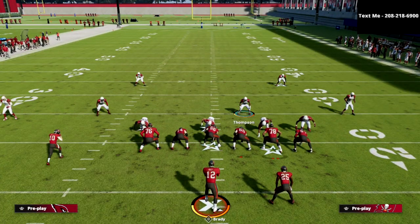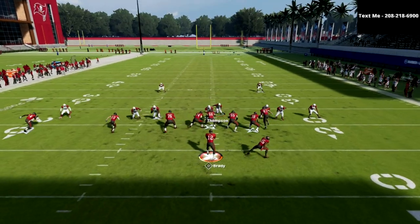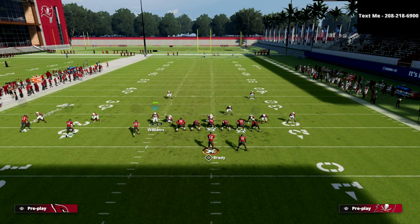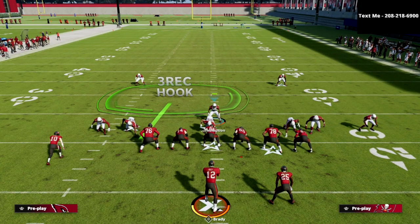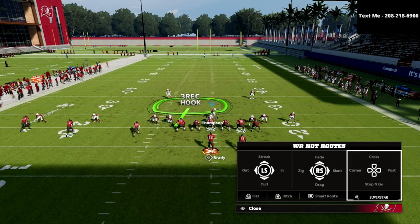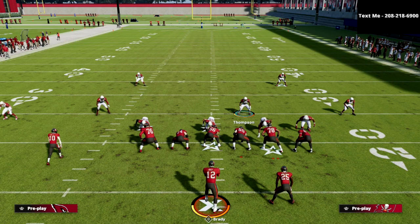That three-rec hook to the left of screen — look at how it bags the tight end, opening up a ton of possibilities. The beauty here is the ability to send pressure when you want it. Simply send that and you've got a five-man rush with crazy fast pressure. But you can also drop those guys back into coverage when you don't want to send pressure. Out of the three-man rush you'll occasionally get pressure off the right side, but you've also got incredible coverage, especially on that tight end post route.